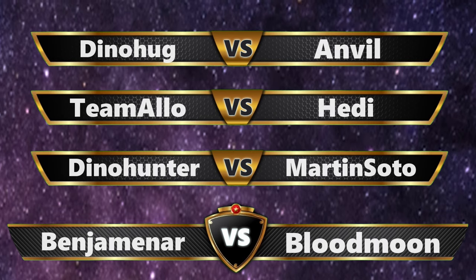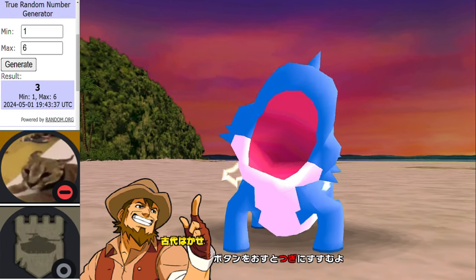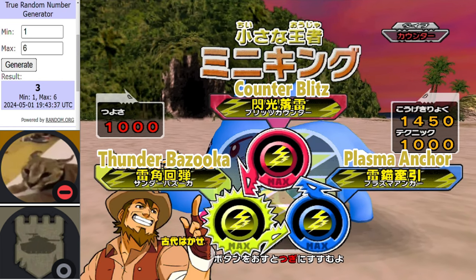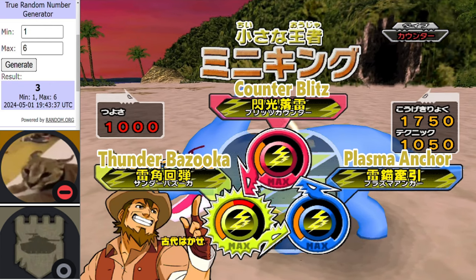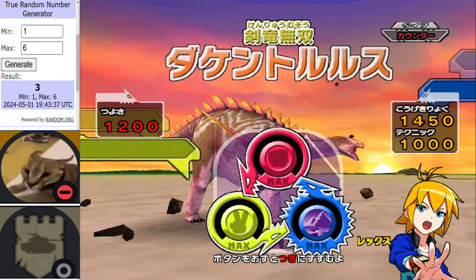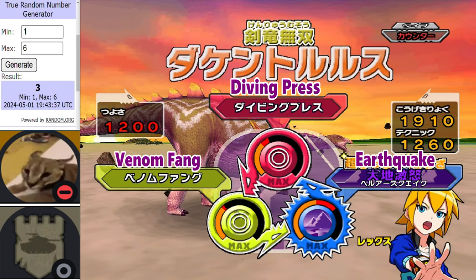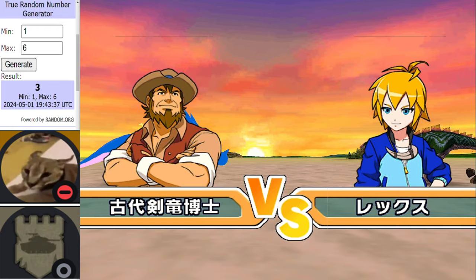We got 3 matches to get through first, so let's get to it. In the red corner representing DinoHug, we have got Minikick. It's been a tough start for DinoHug so far — losses to Blood Moon and DinoHunter, no points to show for their efforts either. Looking to bounce back here, but I fear this is going to be another tough matchup. In the blue corner for Anvil, we've got Decanter R Us. Anvil will have the type advantage initially, and their third Dino will also have type advantage over DinoHug's third Dino. Anvil will get terrain advantage in this match, courtesy of their third Dino which is a Water Dinosaur.